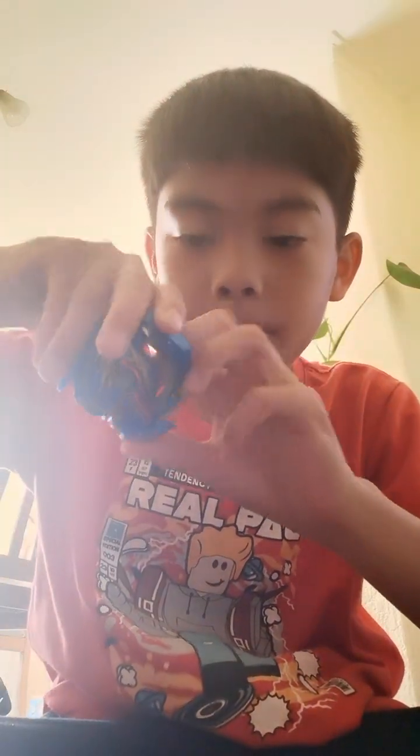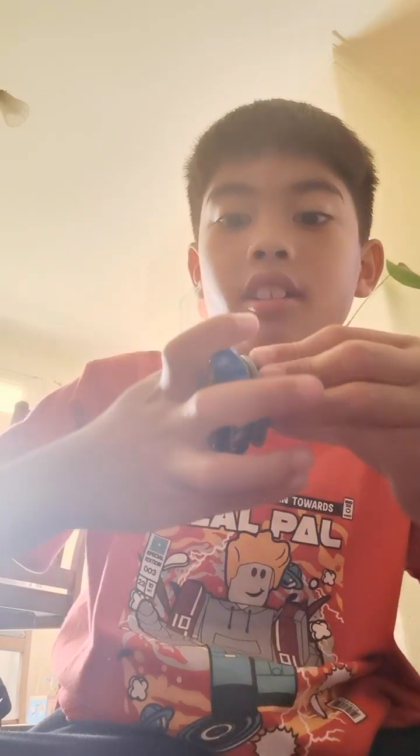To make Valtryek unburstable, just take off all the pieces. See this part? Instead of flipping it like this, flip it backwards. Then put on this, and then this. And there you go — it's upside down. It might not assemble, but my friends showed me it before.